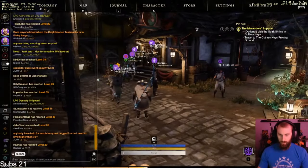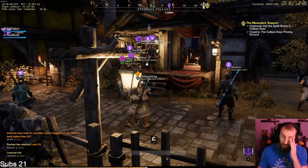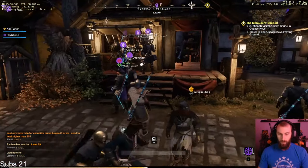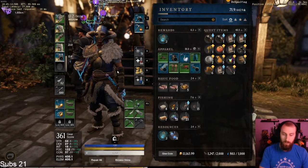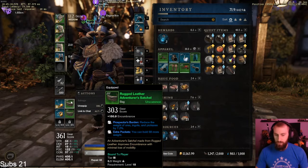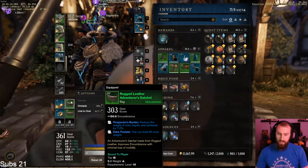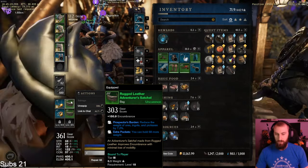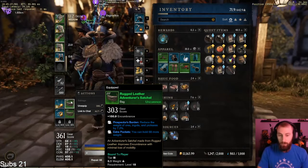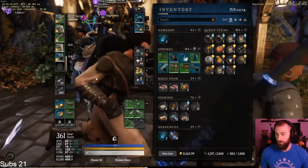I'm going to do a quick video on how to get slivers of adderstone. Slivers of adderstone are very useful crafting materials that add storage space onto your bags. The perk is called extra pockets and it adds significant encumbrance, making your bags a lot better and you're able to carry a lot more.